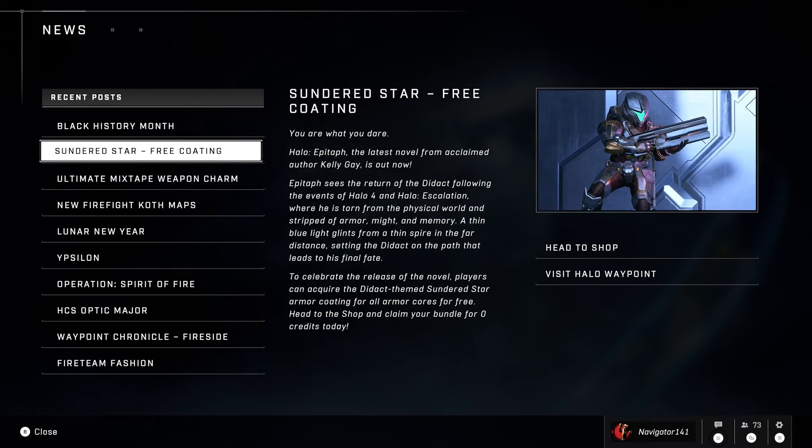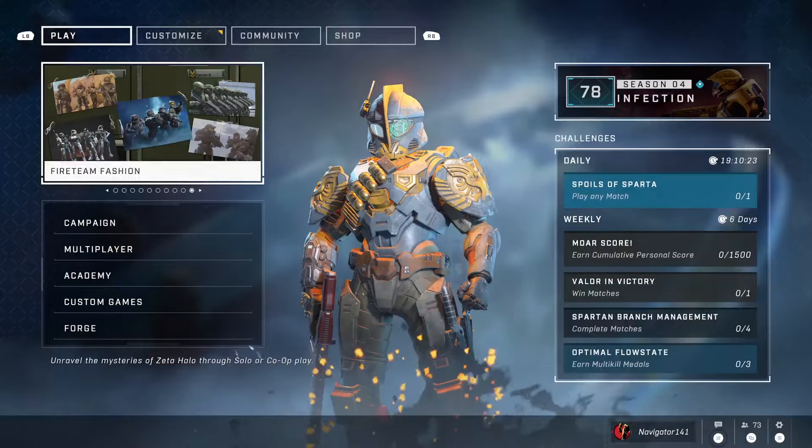Sundered Star — free! That actually looks sweet. To celebrate the release of the latest novel following the events of Halo 4 and Halo Escalation, players can acquire the Didact-themed Sundered Star armor coating for all armor cores for free. Just head to the shop and claim your bundle for zero credits. That skin looks wild.